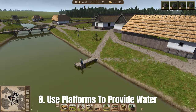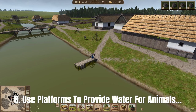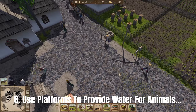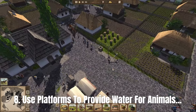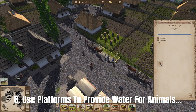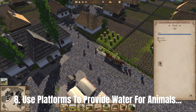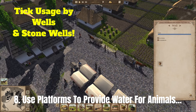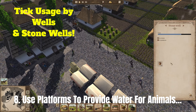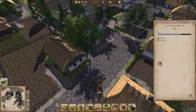Ideally, only use platforms to supply water to your animal husbandries. Running out of water is a perpetual problem that can cause your whole town population to emigrate. Get enough wells for the town itself, and build platforms on rivers and lakes near your farms or animal husbandries. Make sure to tick the option in each working building so they will only use platforms to collect water.